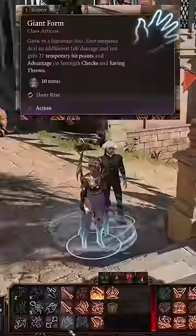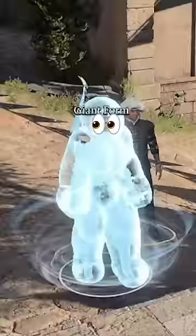Use Enlarge from Dragonslayer to turn too big, too thick, and too heavy, then kill anyone that disturbs you. How would you improve this build?